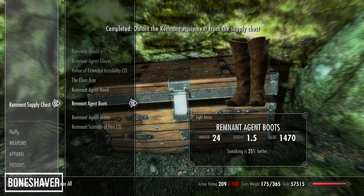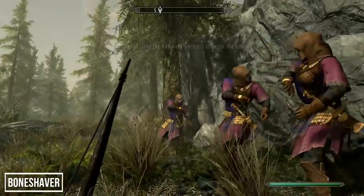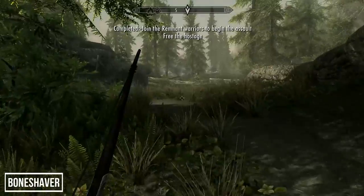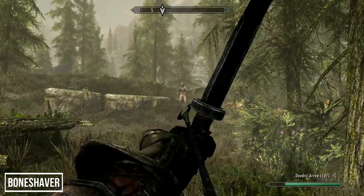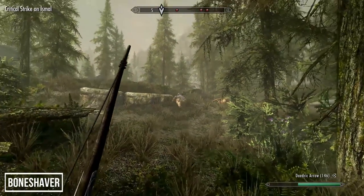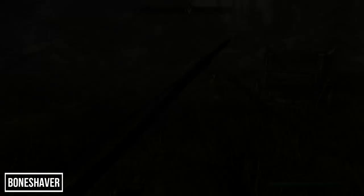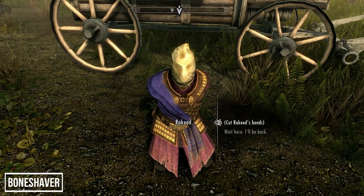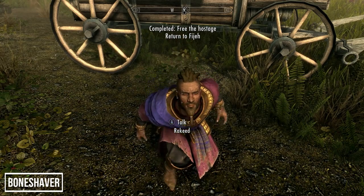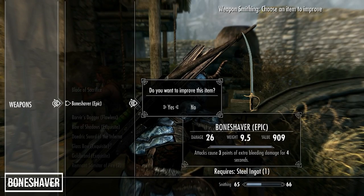Once all the spy notes are gathered, the quest gets more interesting — you'll gain access to a supply chest containing the Remnant Armor set. The best part is joining more Remnant assassins to ambush some Thalmor agents and free a hostage. You only need to concern yourself with Ismael, who will be carrying the unique sword Bone Shaver. In terms of enchantment it's mediocre at best — the bleeding damage is low, so useful at low levels but will do little against tougher foes later in the game. The best thing about this quest is the unique armor set.